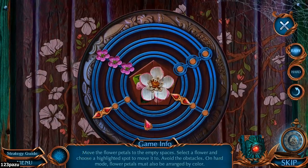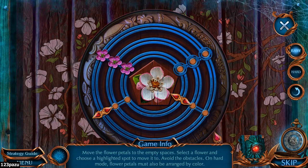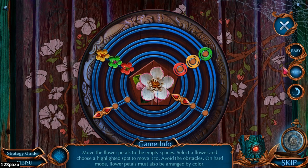Time for another puzzle. Move the flower petals to the empty spaces — select a flower and choose a highlighted spot to move it to. Avoid the obstacles. On hard mode, flower petals must also be arranged by color. Playing in hard mode — move the flower petals to the empty spaces.